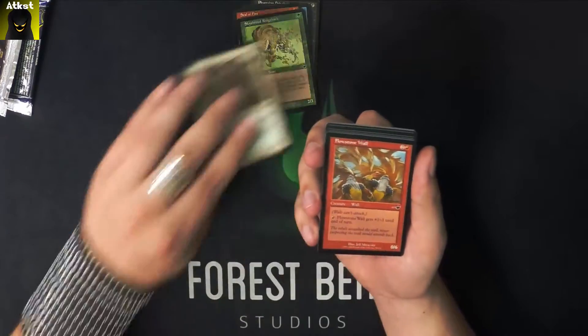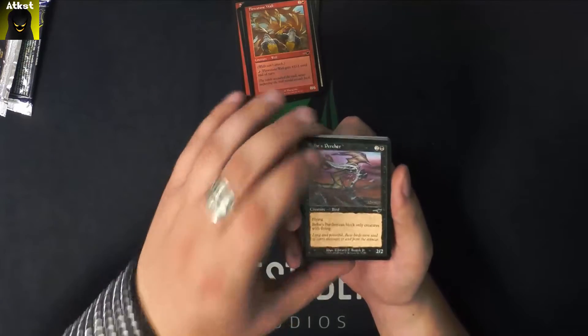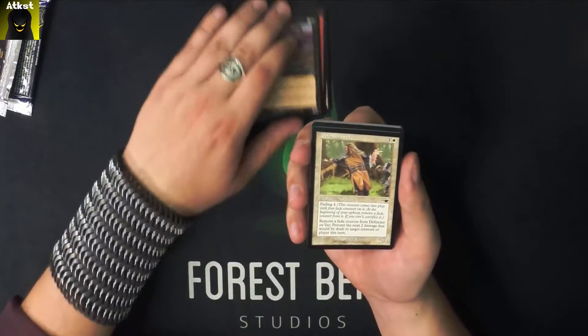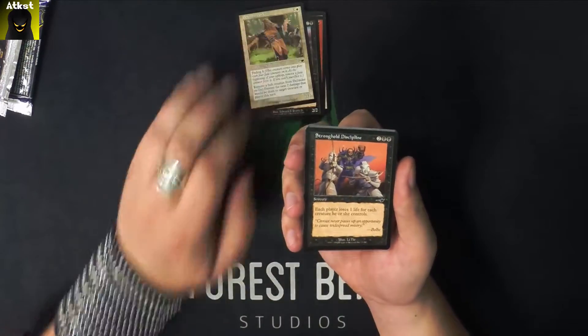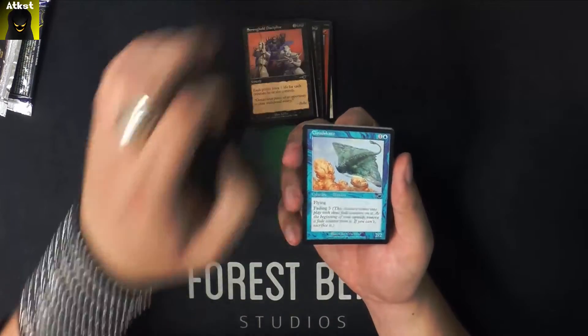Frenetic Devotion. Flowstone Wall. Belbe's Percher. Defender en-Vec. Stronghold Disciple. Cloud Skate.